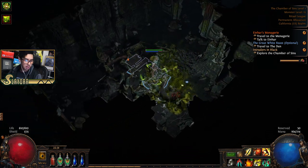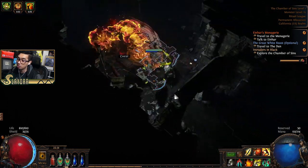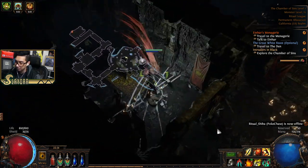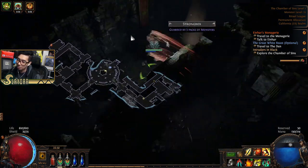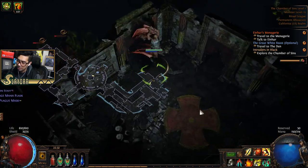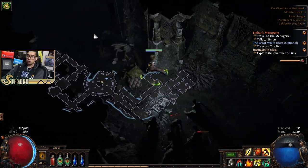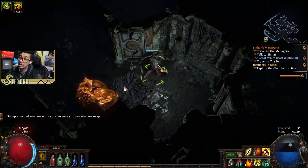Looking at my notes — it's the Crypt. Level one is where there's another trial. I want to make sure I tell you guys: do all the trials so you don't have to come back. Get the waypoint here. The league mechanic is significantly slowing us down sometimes. If you don't happen to have an orb of alchemy at this point it's totally fine. The point is to show you guys how to purchase items so you know how to do it.